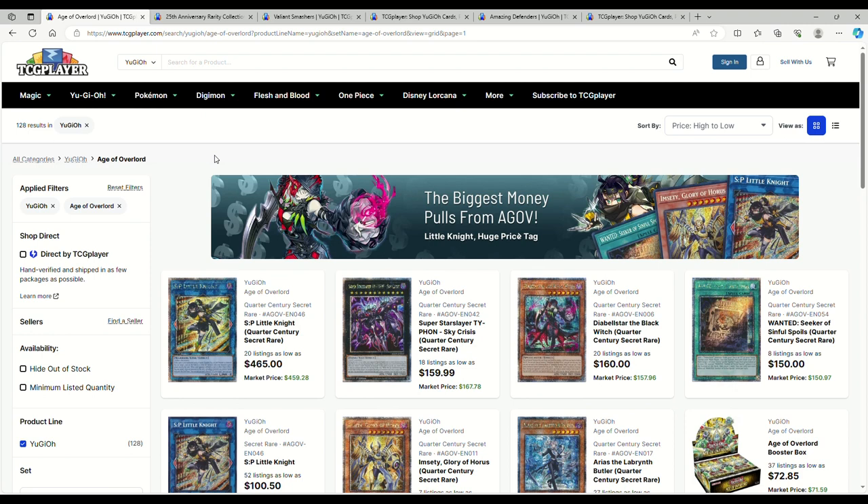I wanted to talk about prices and see where things are at this point in time, especially since in literally about two weeks we get Valiant Smashers, which is going to have the Centurion archetype. That goes good with the Horus monsters, which means Horus cards are going to go up in price, and we're going to be seeing Level 12 Crimson Dragon and King Calamity all over the place because that deck makes King Calamity look consistent, not just a YouTube combo.